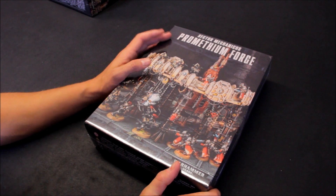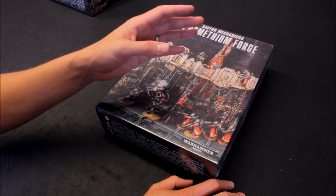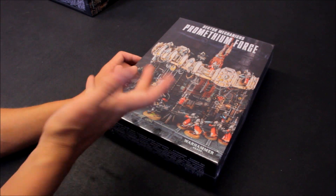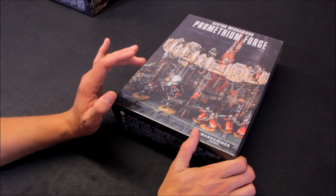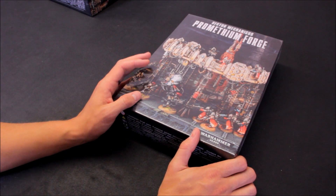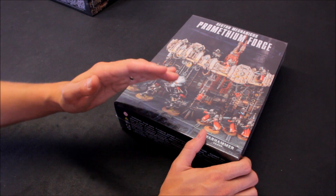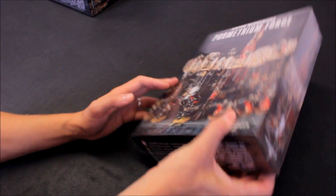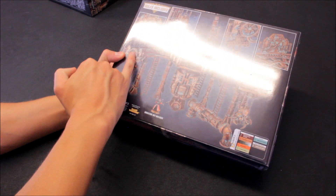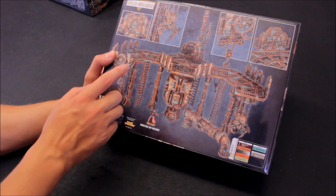The first one is the Prometheum Forge. Games Workshop had done plastic Imperial Sector terrain - different buildings, great for city fight. This one's more industrialised style with that Admech kind of theme. What I really like about this terrain is the levels, the walkways, and bridges you can do between different buildings. It's going to be fascinating to bring two-layered games. You can go for a wider platform here, and these walkways can be connected together.